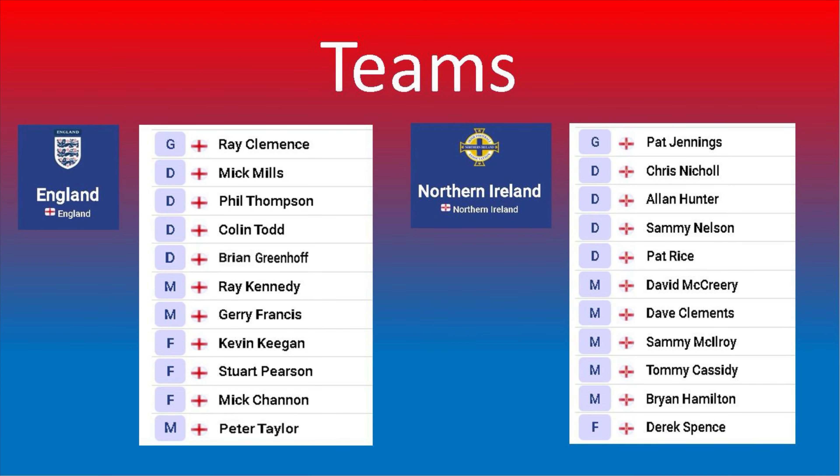For England, in goal: Clements. A back four of Mills, Thompson, Todd and Greenhoff. In midfield, Kennedy, the captain Francis and Taylor. With a front three of Keegan, Pearson and Shannon.